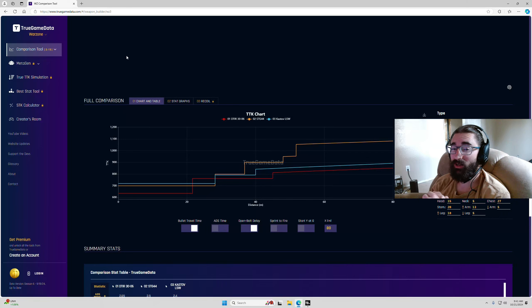I'm on truegamedata.com, my favorite Warzone stats website, and I've got a combination shots-to-kill location TTK chart comparing the absolute meta D-Tier, arguably the second best primary STG, and the Kastov LSW in the blue line. As you can see, the Kastov LSW compares very favorably to both guns. After that first damage fall-off for the D-Tier, it's very neck and neck with that, and pretty much dominates the STG.